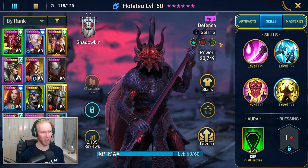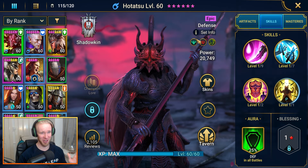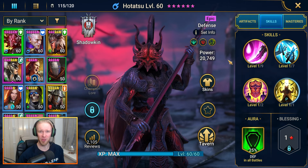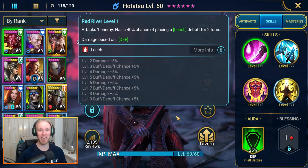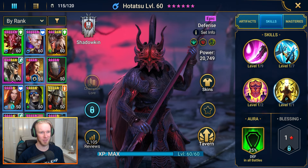Let's cover the kit real quick and just ignore his currently equipped Slayer set. We'll get to the gear in just a little bit — it's a little bit hodgepodge because this account is still putting things together. His A1 is an attack on one enemy with a chance of placing a Leech debuff for a couple of turns, which is decent. It's just an extra little dose of survivability to not only Hitatsu but the rest of your team as well.